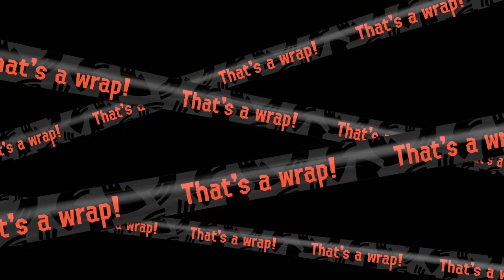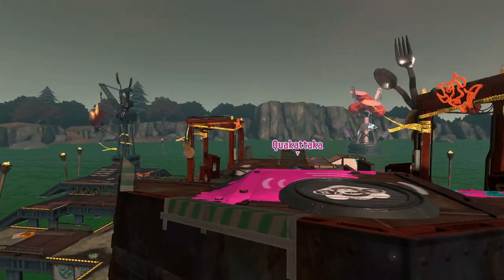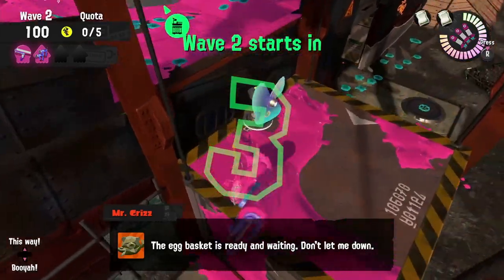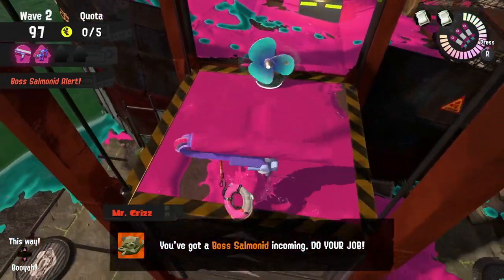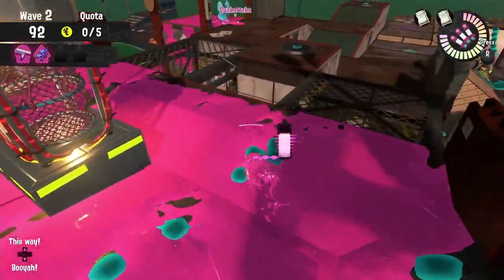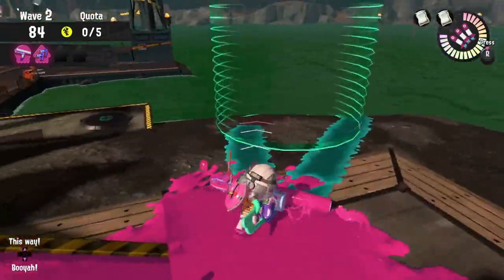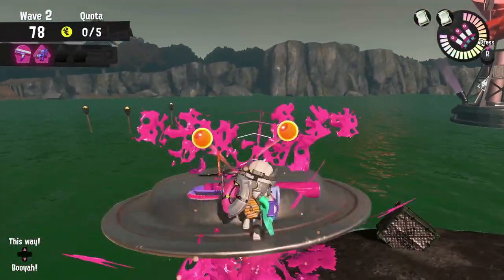Let's talk about Marooner's Bay. Just like every Salmon Run map, there are 3 main locations that Salmonids spawn from: the port side of the ship, which I'll call the docks; the starboard side of the ship, which I'll call the beach; and the aft end of the ship, which I'll call the walls. This map is very similar to Gone Fission in how dangerous those shoreline spawn locations are. We need to lure Salmonids to the basket to make it easier to collect eggs. Marooner's Bay does let you throw eggs into the basket from the docks and beach shorelines, but remember that ink is a resource. It might be better to just toss a couple eggs and then run that last one in to get your ink back.